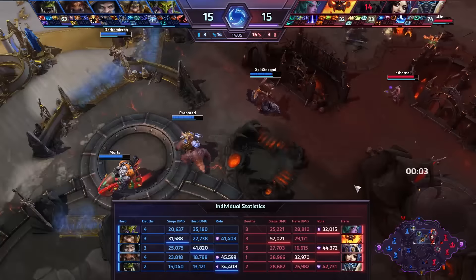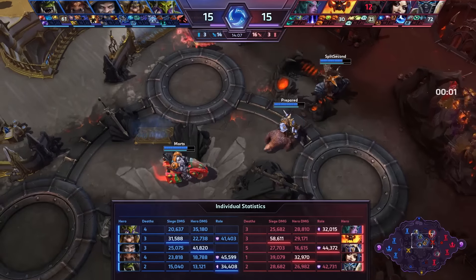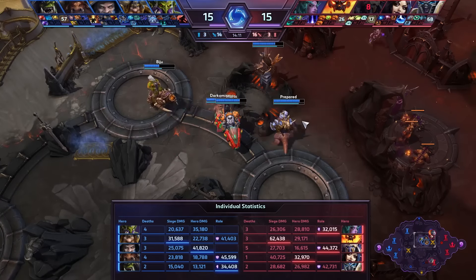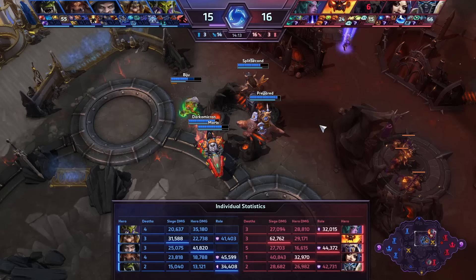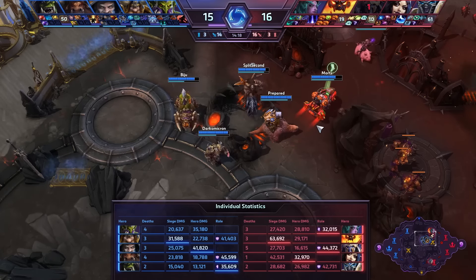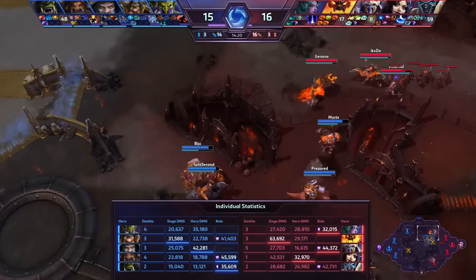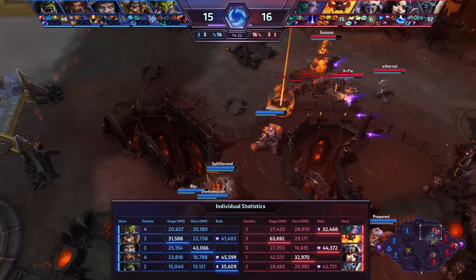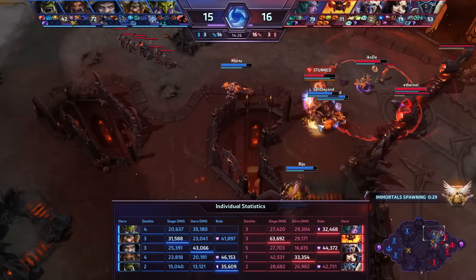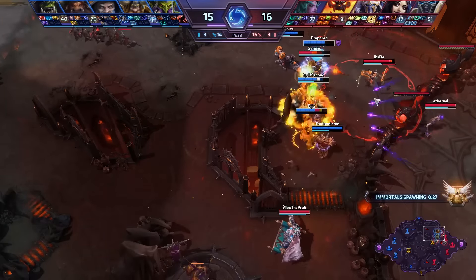When looking at the damage output we have so far, you can tell that at least for now Tychus has the main damage — 41,000 for his team. Zul'jin with four deaths so far in the game, still looking strong, regenerating a few hit points. Eternal on his Li Ming is also carrying quite hard when it comes to the damage. And once again Ragnaros is isolated.